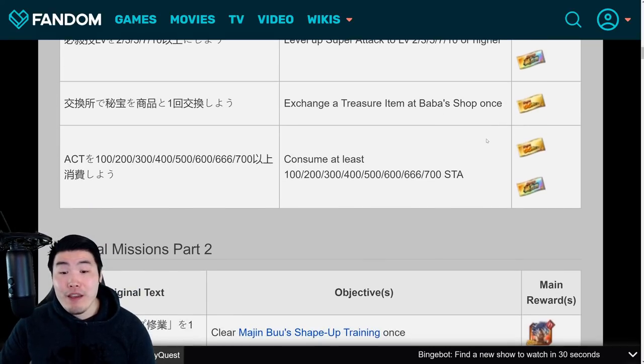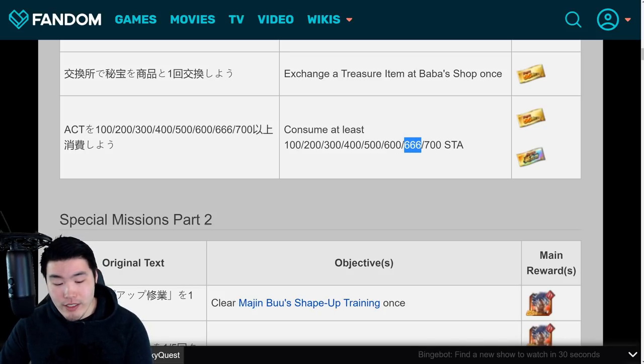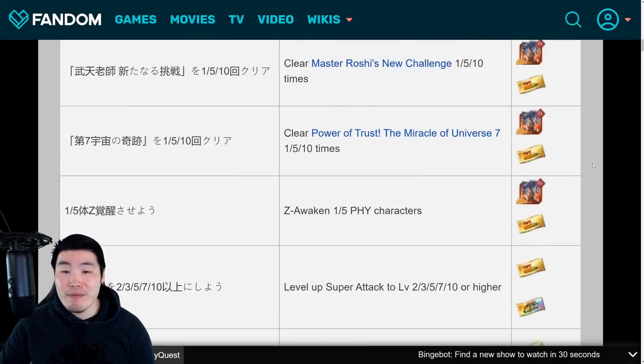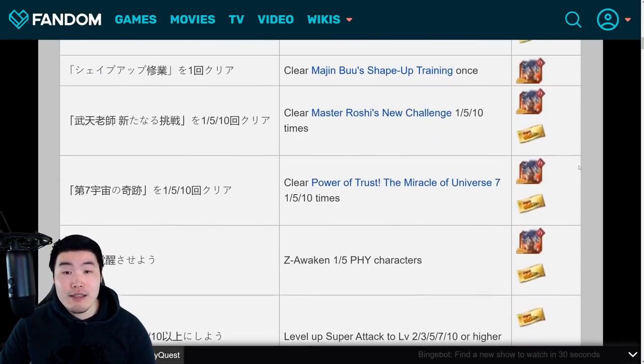Then there are stamina consumption missions. You'll be getting 1 of the 66 tickets for using 100 stamina, 200 stamina, 300 stamina, 400, and 500. For 600 stamina you'll be getting 2 tickets. For 666 stamina you'll be getting 2 more tickets. And then 700 stamina is for the rainbow ticket. That does it for the part 1 missions - in total you should be looking at 26 tickets from all of these missions.